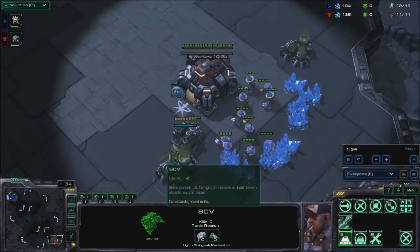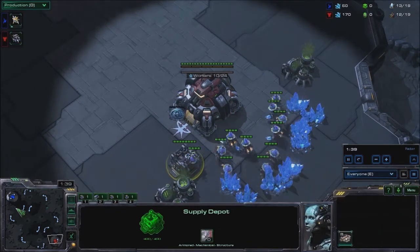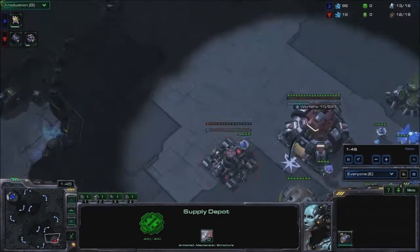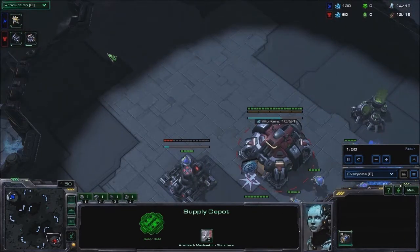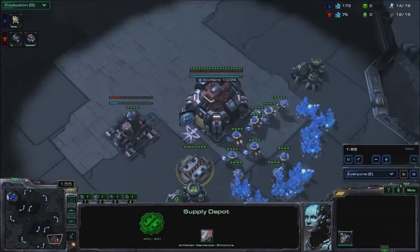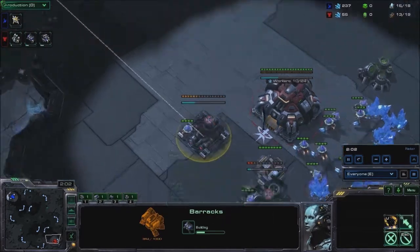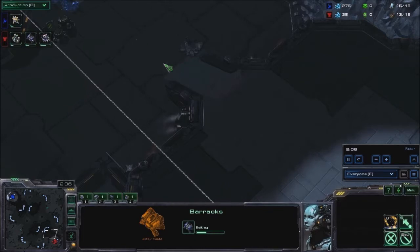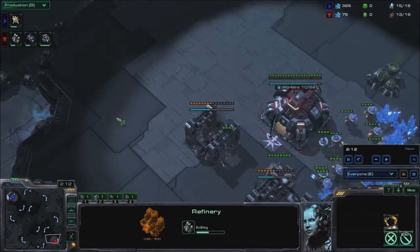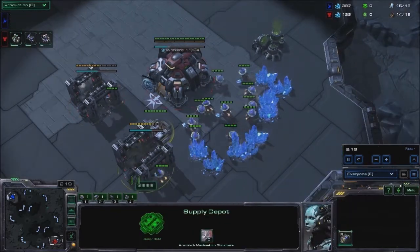My Terran opponent — nothing really to glean here. Just going for the straight away depot. The only thing I can assume from this is that he's not really going to be hiding any tech, because when players hide their tech we usually go supply depot, barracks, supply depot. So this is probably going to be a Reaper opener. I usually just assume as soon as I walk in and I see no wall, it's a Reaper expand unless I see otherwise.